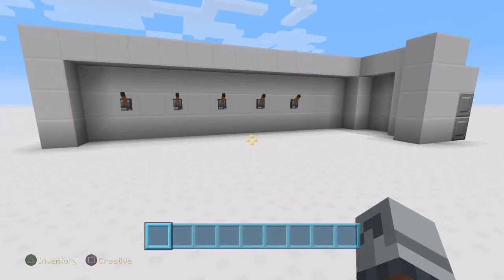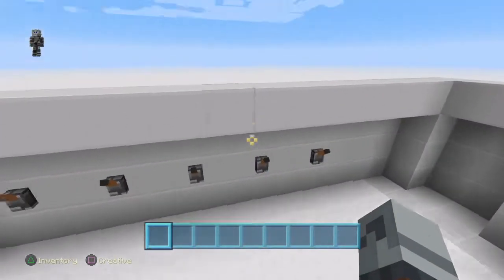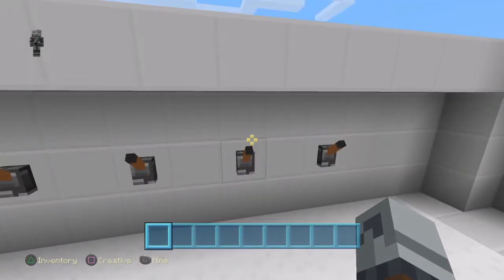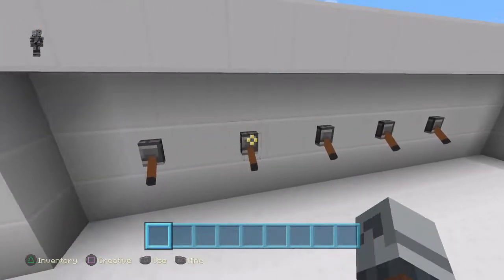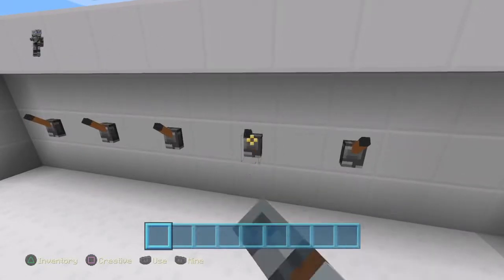Hey guys, it's WinChurchie here back again with another Minecraft Redstone tutorial video. Today I want to be talking about a little design I've made myself — a combination lock. I've gone ahead and made a combination lock with five levers, and if I flip all of these it will not activate; you have to put in the special code otherwise it will not activate.